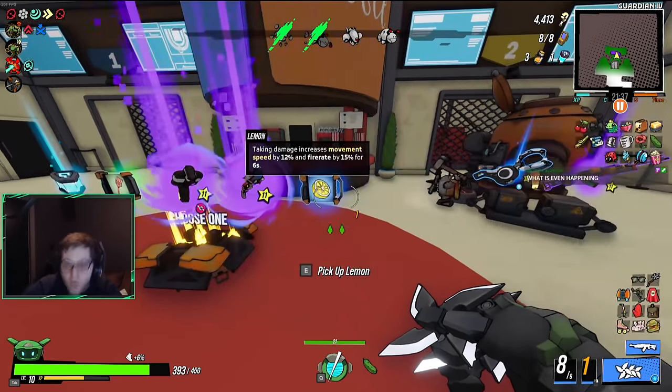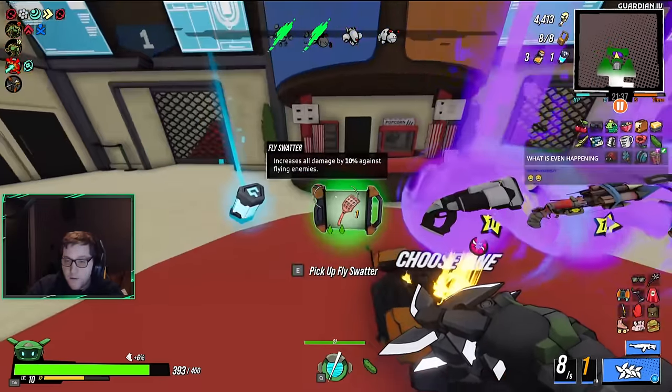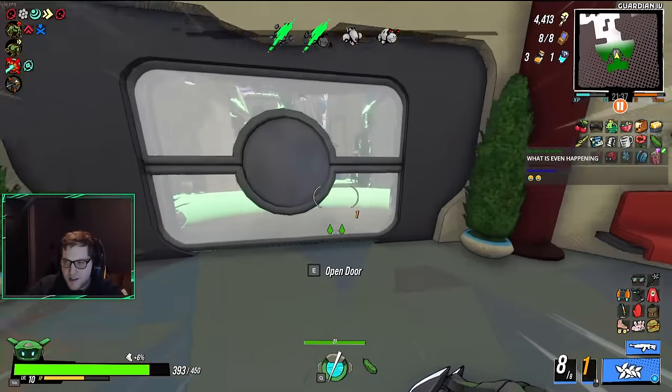More damage to flying enemies or increased fire rate whenever I take damage? I think I'll do flying enemies because Iris flies.